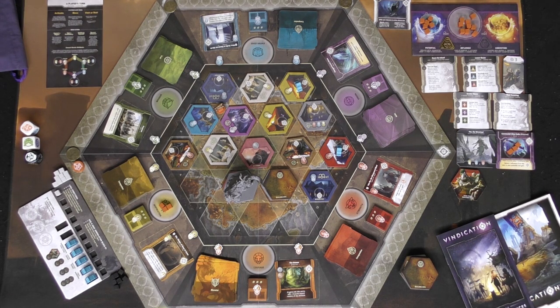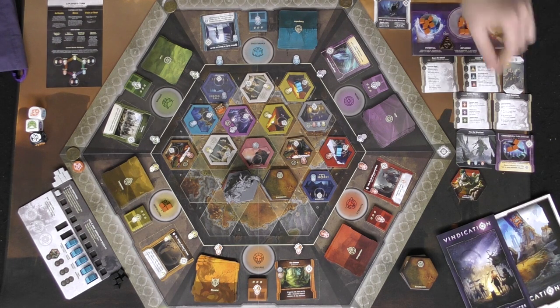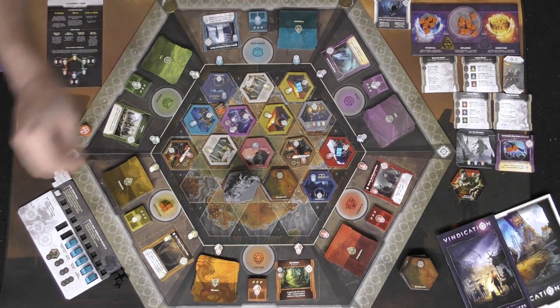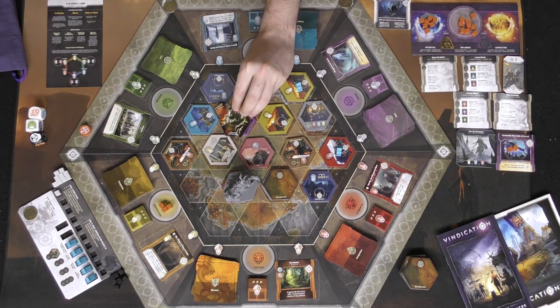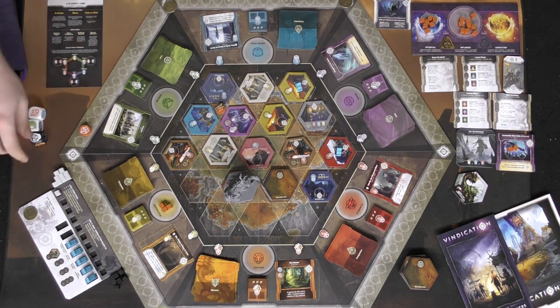I can use the relic once per turn by returning one influence to gain three points - that pushes me to the next honor marker. This gives me access to using the boon actions and allows me to summon Tuk-Tuk in any of three spots. More accurately it allows me to use those actions. But I still need one more fire before I can bring him out. The honor markers are bonus actions for Tuk-Tuk to use, with costs located on the board card.